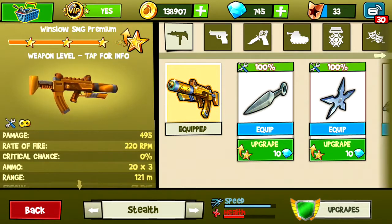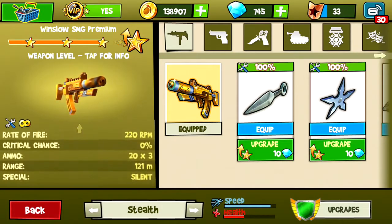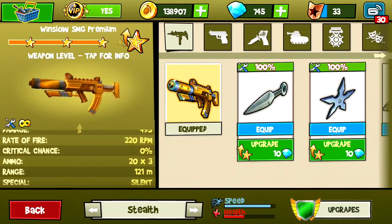It's got a damage of 495, a rate of fire of 220 bullets per minute, a critical chance of 0%, an ammo capacity of 20 by 3 — so you get 20 bullets per 3 reloads — and a range of 110 meters.